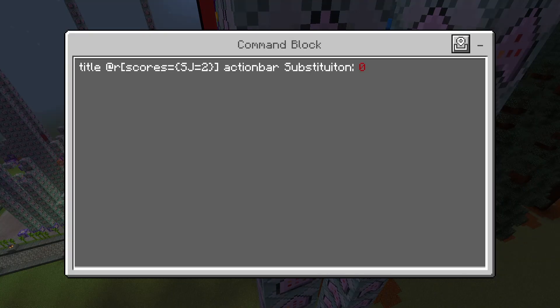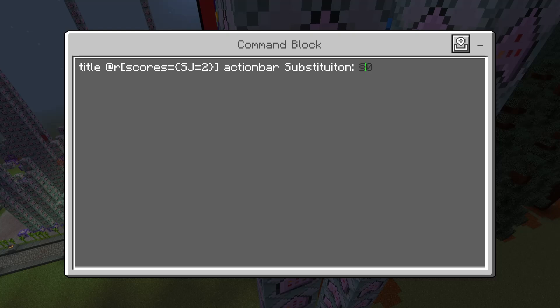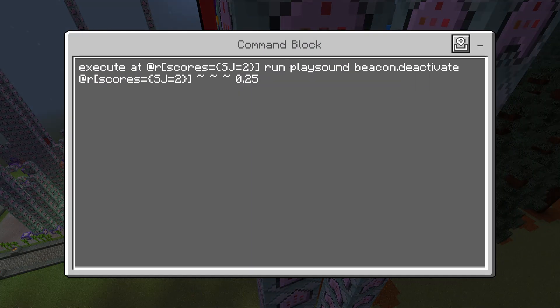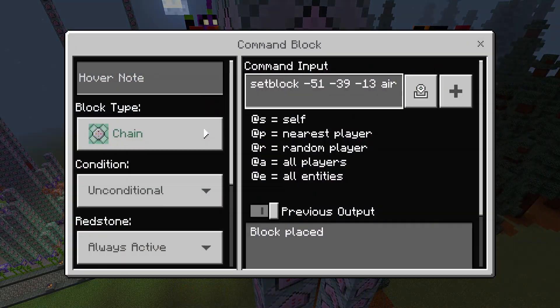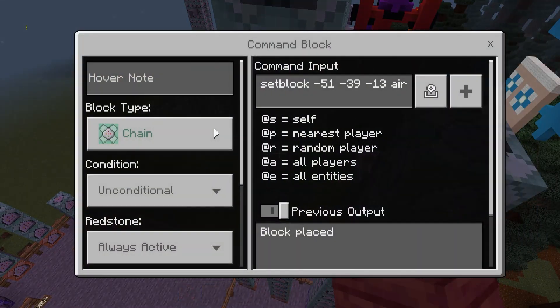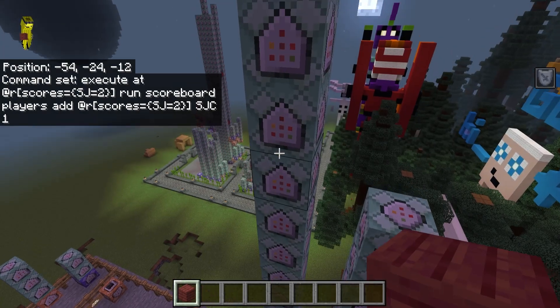Continuing the countdown: after another 20 ticks shows two seconds with the sound effect, then one second, then zero. You can use a color formatting symbol followed by a number to change the text color. After another 20-tick delay, play a beacon activate or deactivate sound to signal the invisibility timer has ended. Then set the block under the second tower to air so you fall down.